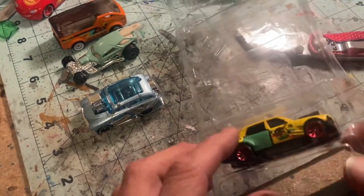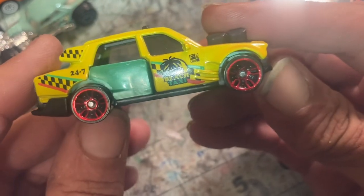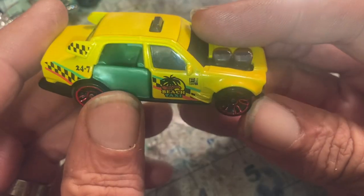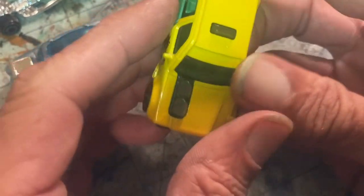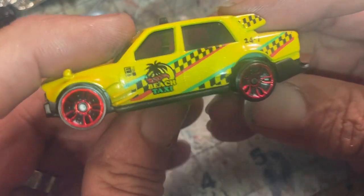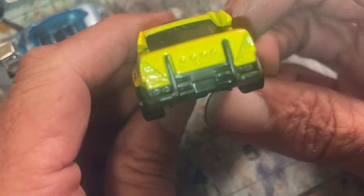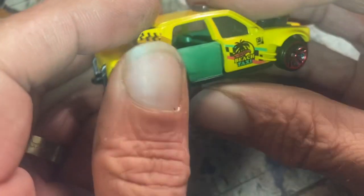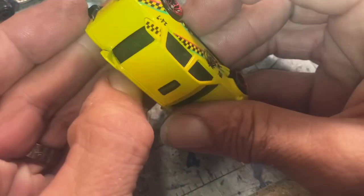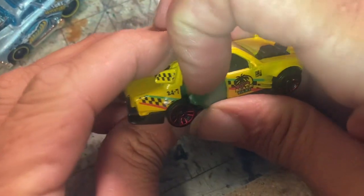And last up, we have this Time of Taxi. This one's fun. Sort of a Rastafarian theme with the green and the yellow and the red. I've got a couple of these I wanted to do a custom with — I just haven't ever gotten around to it. I did a Time Shifter, but not the Time of Taxi. Pretty good candidate here. Plastic door opens — not sure why I never did like that feature, because it doesn't open far and it feels like you're going to break it.